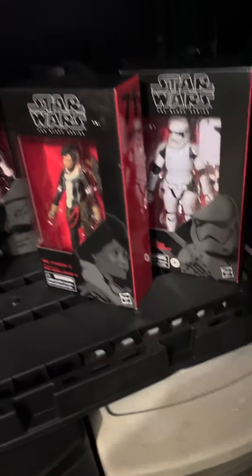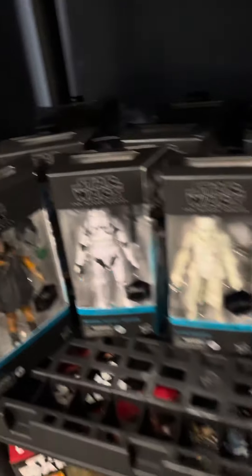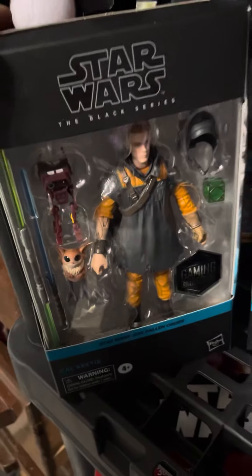We get into my Star Wars, which is down below. It starts here with my red box collection — I have more in the back. I got that Molock, and then my Black Series — it just goes on and on. I just picked these up the other day: that Shadow Stormtrooper and that Flame Trooper, which I love. Finally found the Flame Trooper out of town.